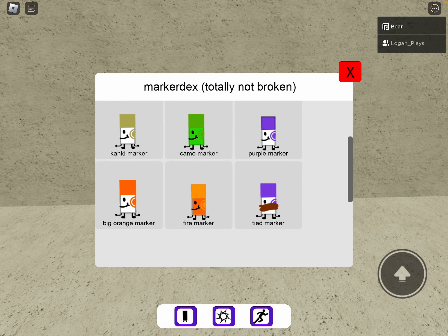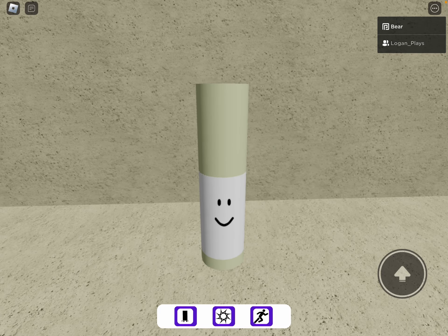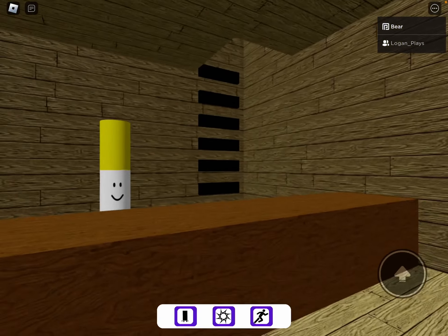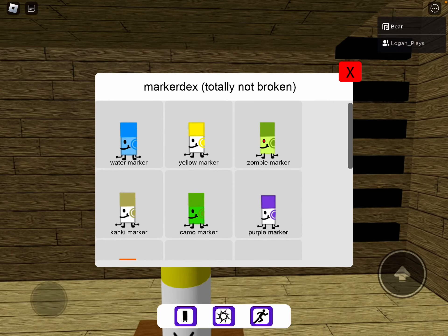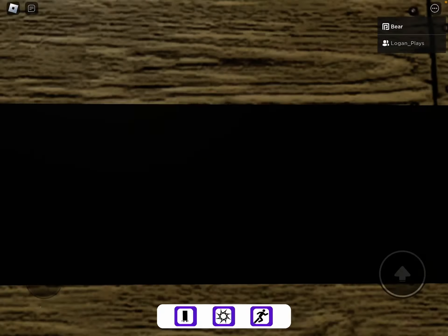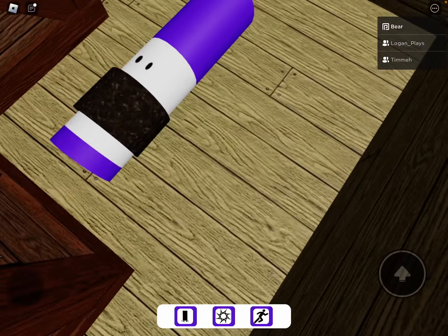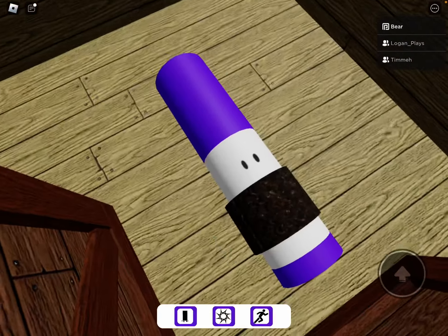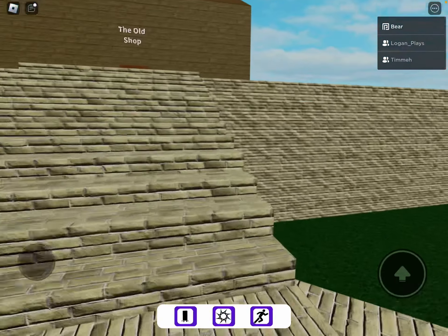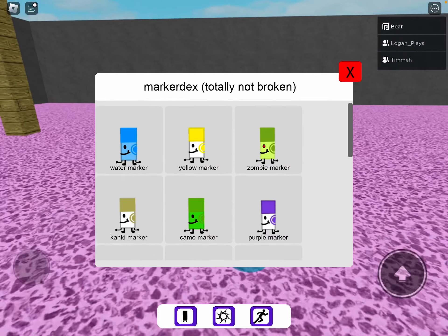So we have purple, camo, and khaki. Now we have tide. For tide, you're going to go to the old shop. Here's yellow marker — grab yellow marker. Tide is up here in the old shop. These are all based in the same location. And here's water marker.